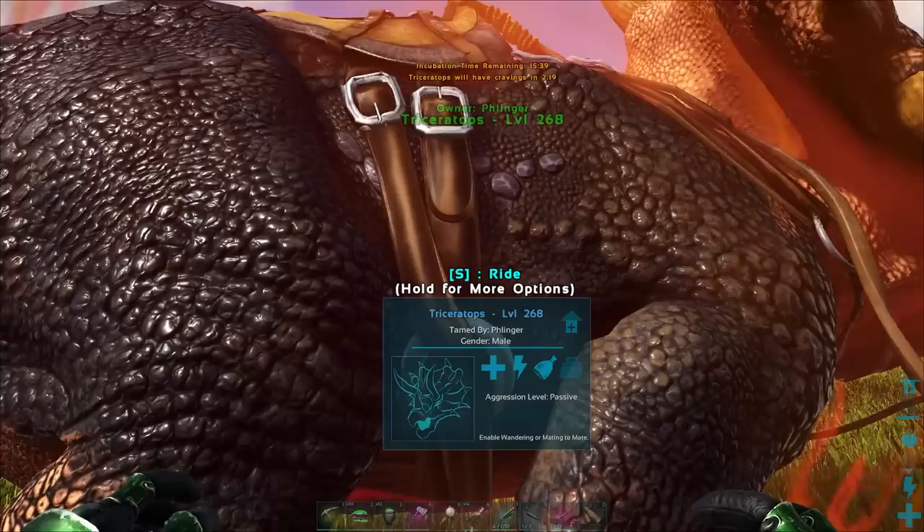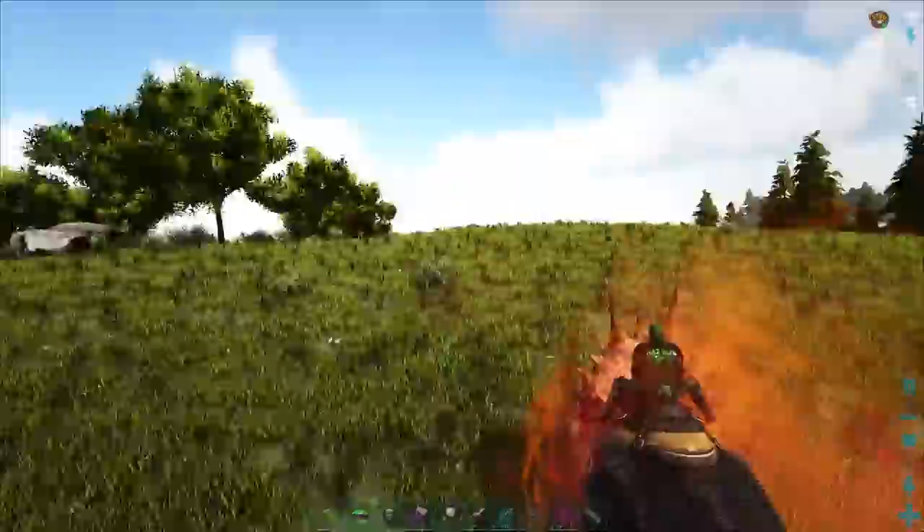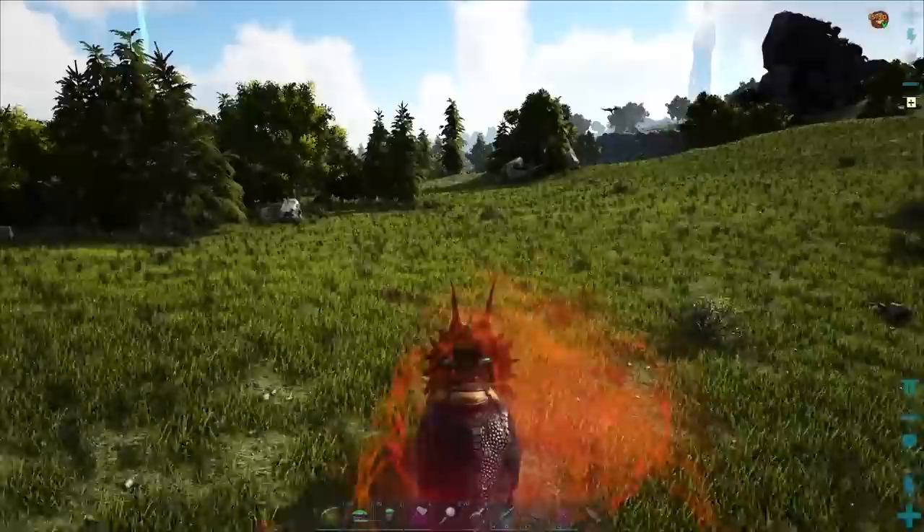There we go — now it is impregnated. Once it's impregnated, she's just gonna fly off, like 'I'm outta here, I've done my business, later loser.' Now we have this thing right here. Its food is going to be going down really, really fast, and you cannot cryo the dino that was impregnated — because if you cryo it, it will kill it.